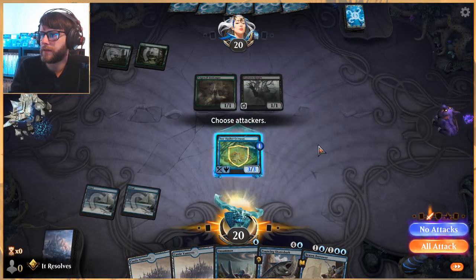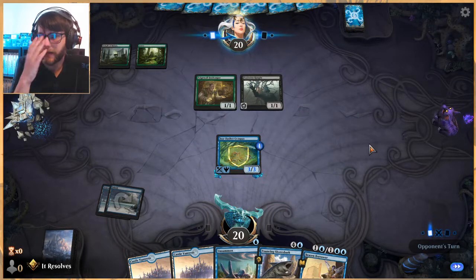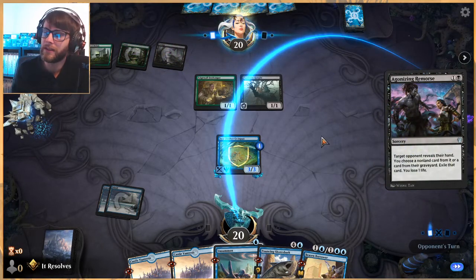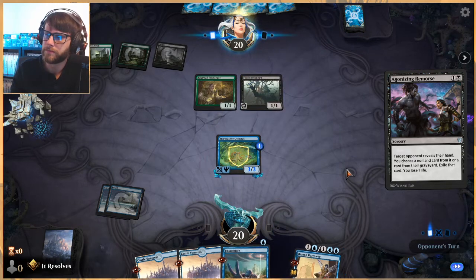Adventures — that's very good unfortunately. The question is do we attack in? Part of me says yes and part of me doesn't — chances of them having removal is very high, chances of it being Heartless Act or Eliminate... Let's say no attacks. If they've got Heartless Act then it doesn't work, but if they've got pretty much anything else it does. Risky play but we'll try it. Looks like they don't have it, which is good. I think they take the Borrower — the Shore Shark is also very good but we're a turn away from it.